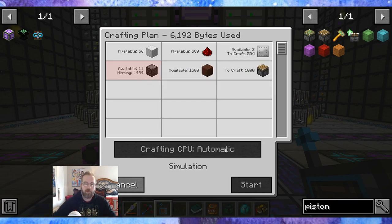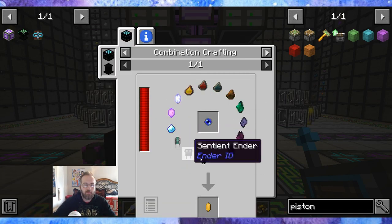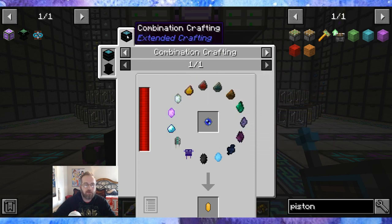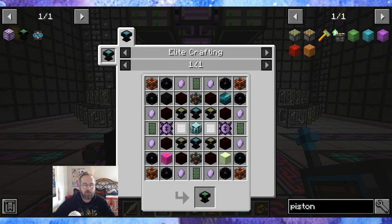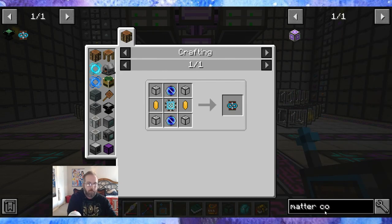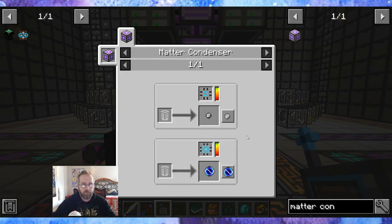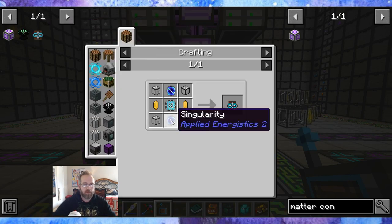I can make dense cobblestone generators as well. Let's see — quantum link, quantum teleport, infinity booster card, anglicite — I need to do the combination crafting. The 10k. What elite crafting gates? So why did I need the matter condenser again? I know I need it — to make singularities. That's what it was — part of the infinity booster card. To make these singularities.